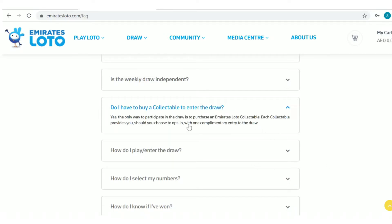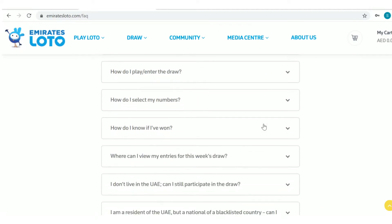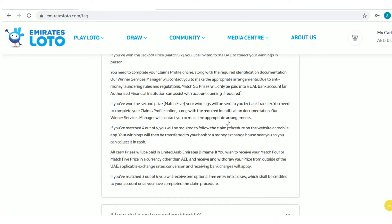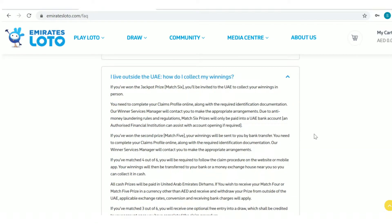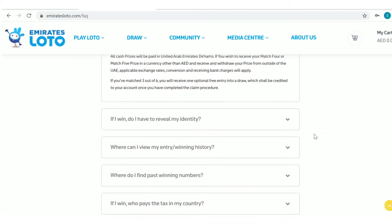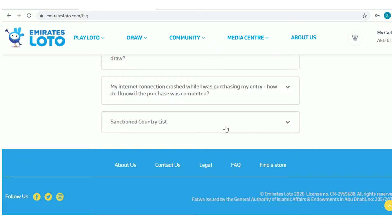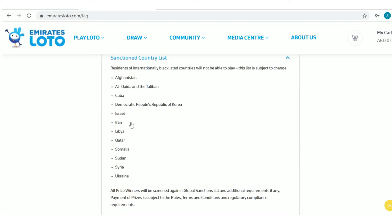Collectibles must be purchased to enter the draw. Here are the details for those who purchase from outside the United Arab Emirates. It's important to check the sanctioned country list, as residents of blacklisted countries will not be able to play, and this list is subject to change.